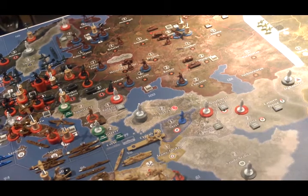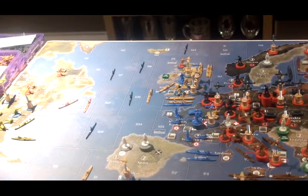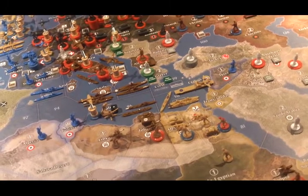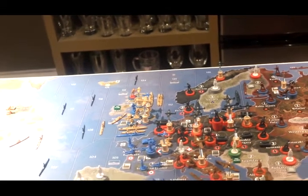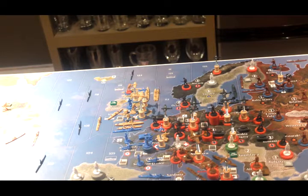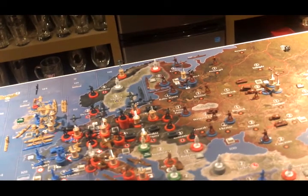They get five IPCs if Germany controls London. They get five IPCs for having a land unit in Cairo or Egypt. They get five IPCs for controlling Denmark and Norway while Sweden remains neutral. They get five IPCs for some of the more important cities in Russia: Leningrad, which is in Novgorod, and Stalingrad, which is in Volgograd.